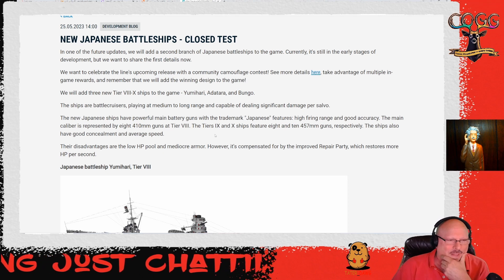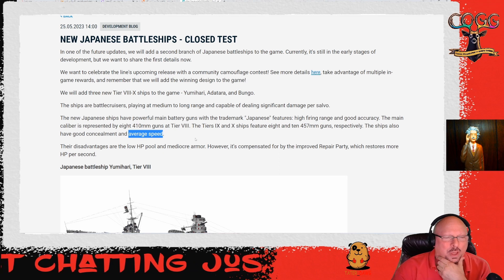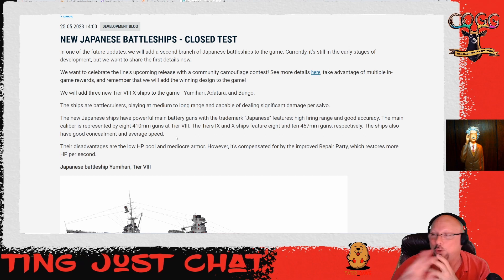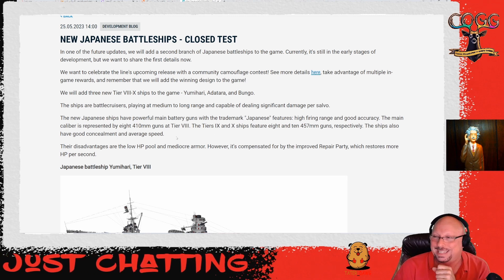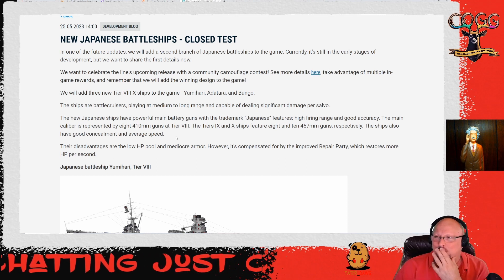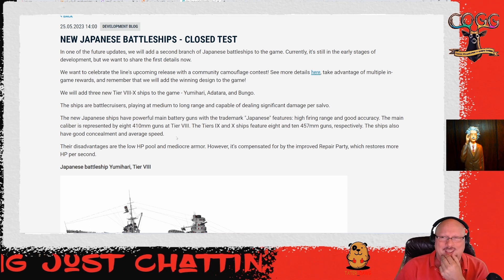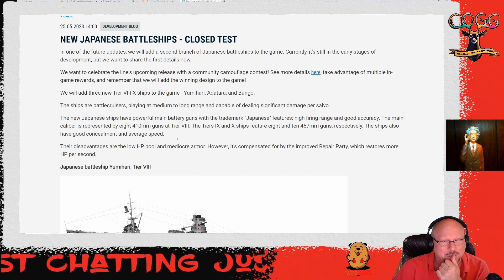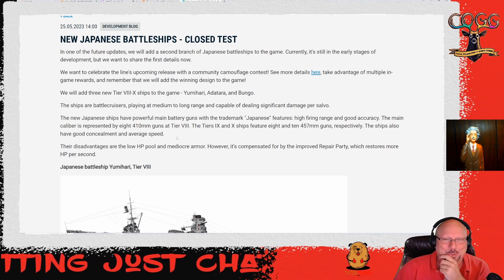They're saying these battle cruisers have average speed. I thought the whole point of a battle cruiser was something a little speedier that could relocate easily or get away from trouble, because it's a little faster. Kongo at Tier 5 is probably the fastest ship at that tier - with a speed flag I think it goes something like 32 knots when most battleships at Tier 5 are going 22.